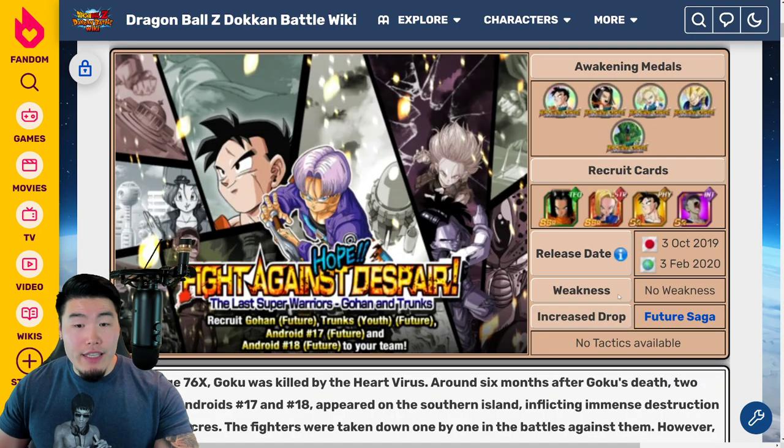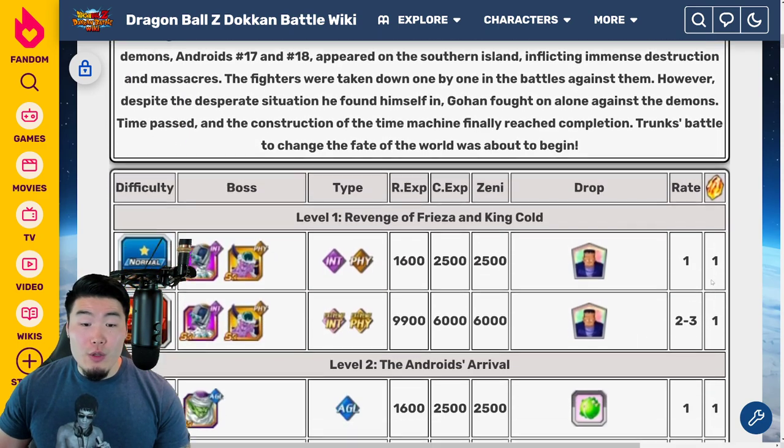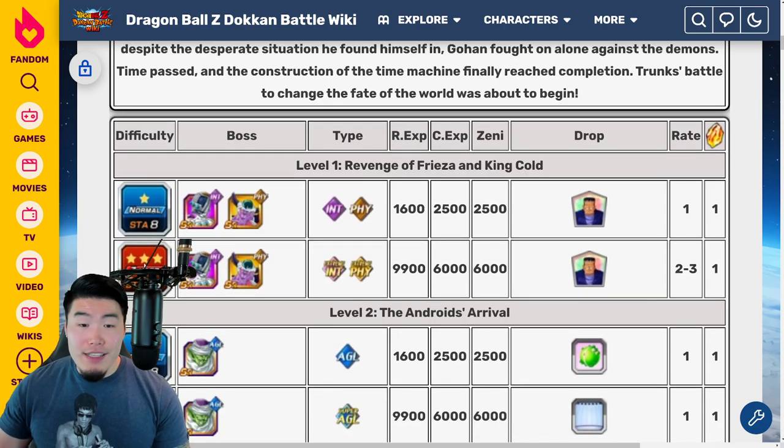To get the Aiders, go to the 'Hope: Fight Against Despair' event and bring as many Future Saga category units as you can. Then just go to Stage 1, Z-Hard, and farm your Android 8s.